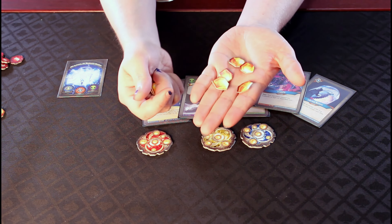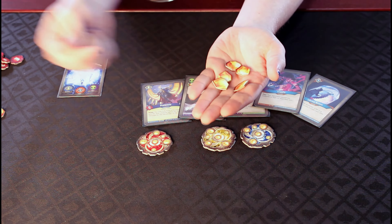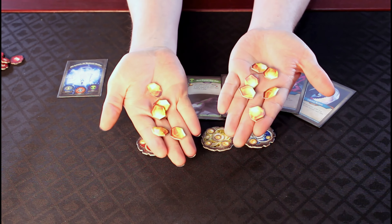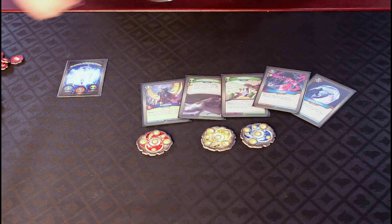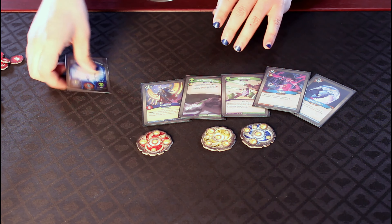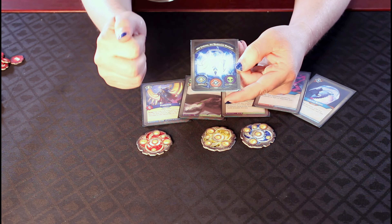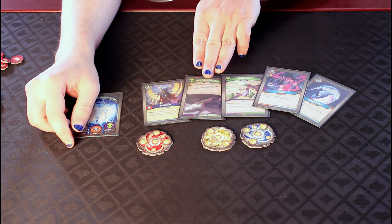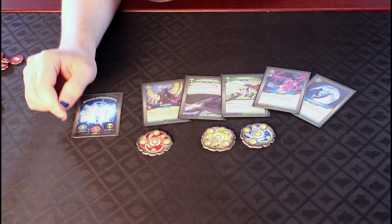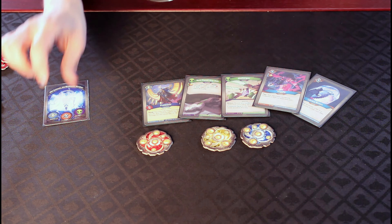You can only forge one key per turn in the forge a key step, even if you have enough amber to forge more than one. After the forge a key step, you will then choose your house — it can be any of the three houses from your deck — and then you may play, use, or discard any number of cards from that house, unless a card ability says otherwise.